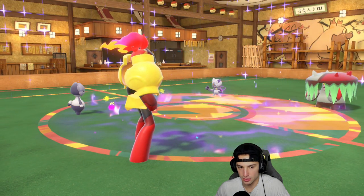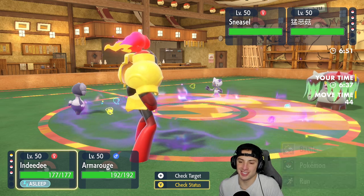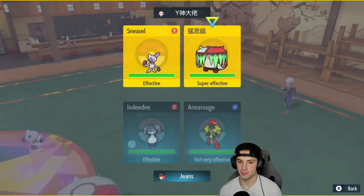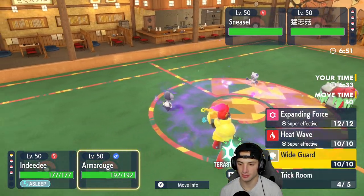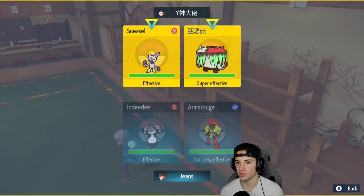I could go Expanding Force but Brute Bonnet dodges it as a Grass type — that's a bit of a problem. Heat Wave is more so the better play for us. And probably Grass Tera on Indeedee just so we can't be put to sleep.